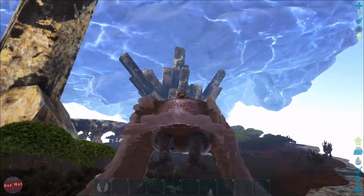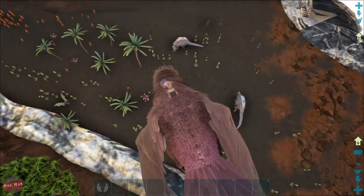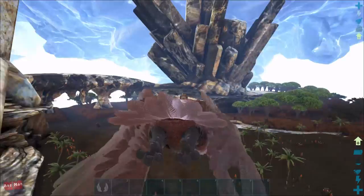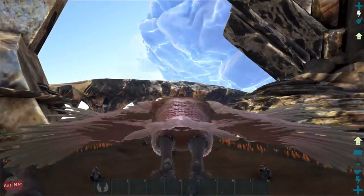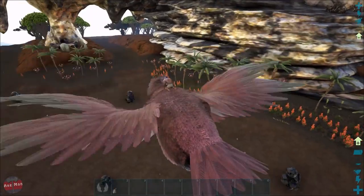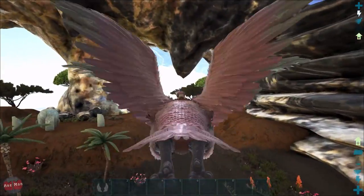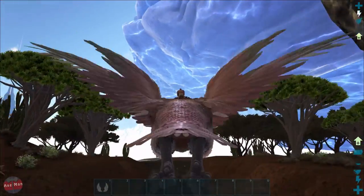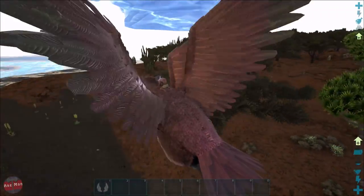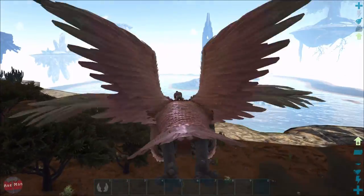There is like a giant ice wing here - look at the size of these crystals. This place is crazy. Some monodrops, looks like loads of oil nodes and stuff. I want to see something like a flying Mosasaur or something crazy like that. Well, that's a kind of desert island.